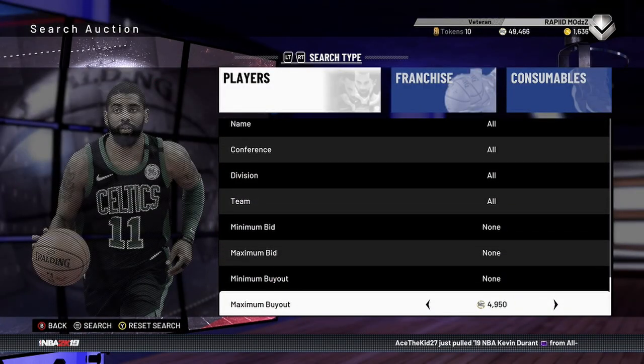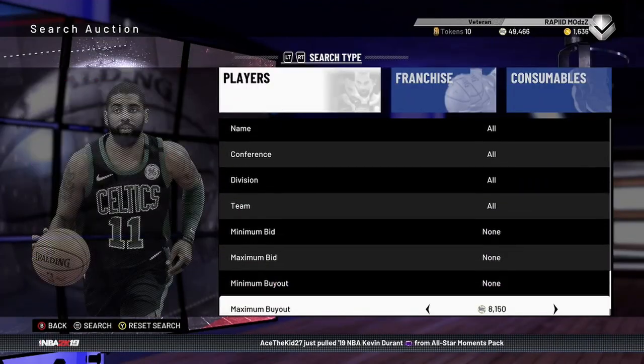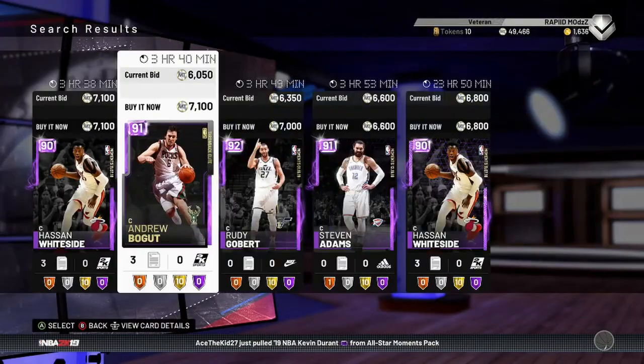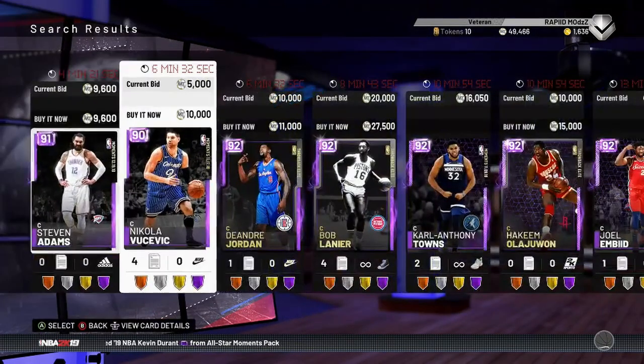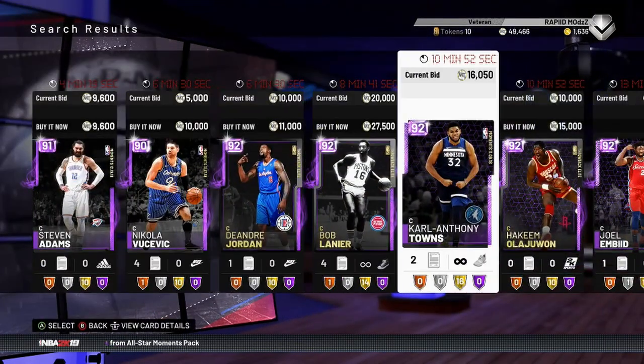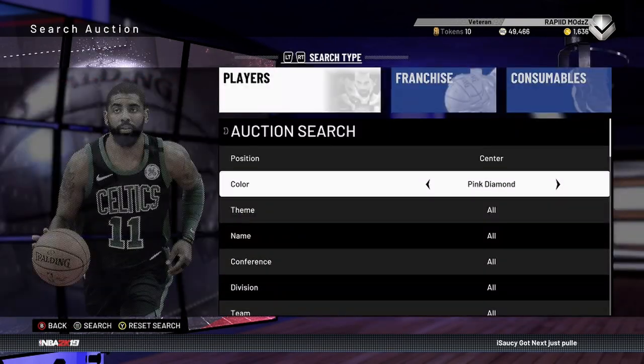There's another filter I used to do — it's not really that good anymore. I used to do it for Joel Embiid and the new Demarcus Cousins, but that window is over now, so do not do that one. Let me think — centers... pink diamond.